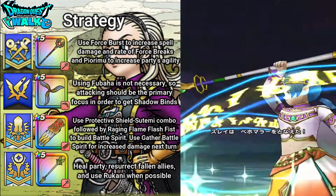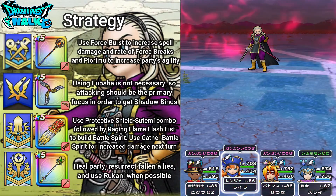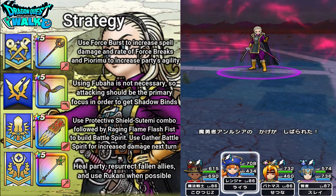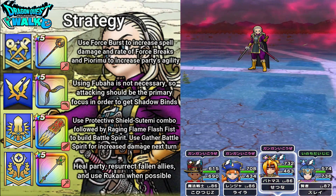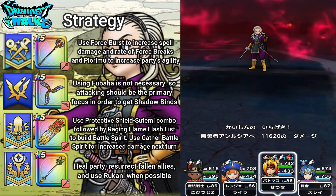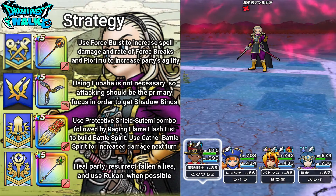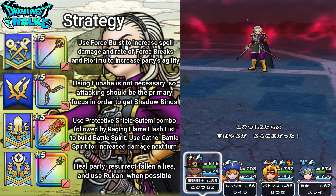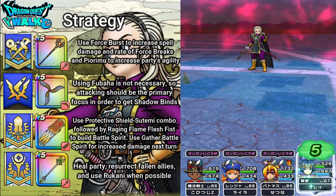I'm going to have my Sage go up. Got a Shadow Vine — great. Going to go and attack. Nice crit damage there. So again I'm going to use Pyorimu, so hopefully with this all my characters will take action before Mushiya.